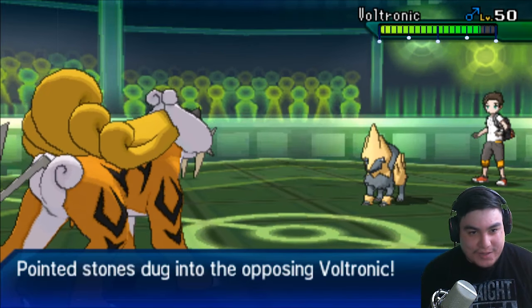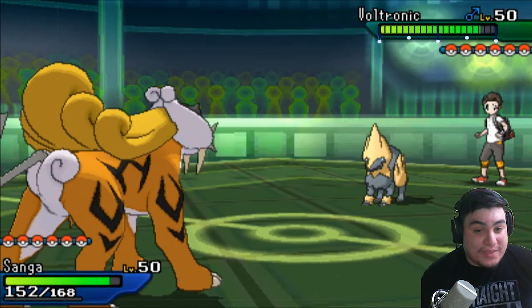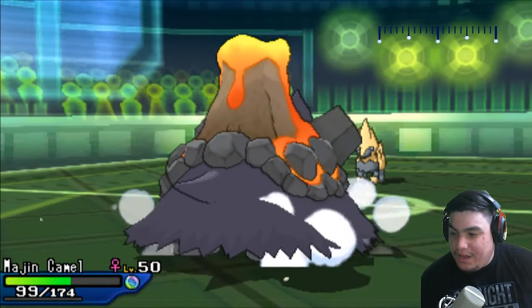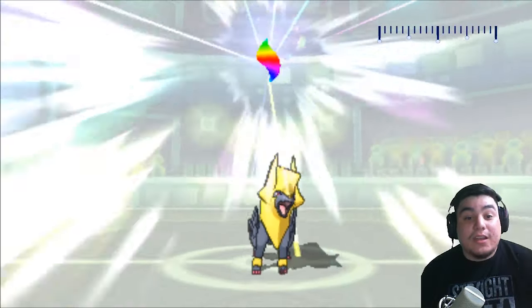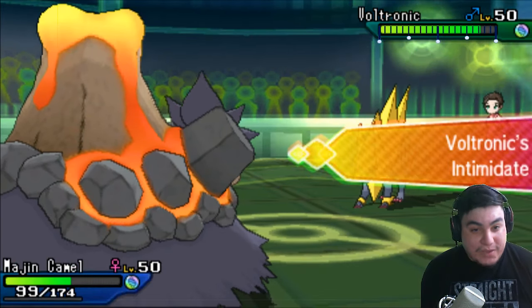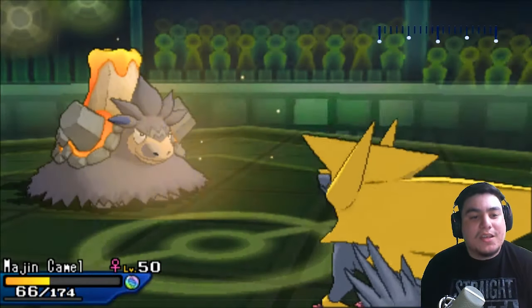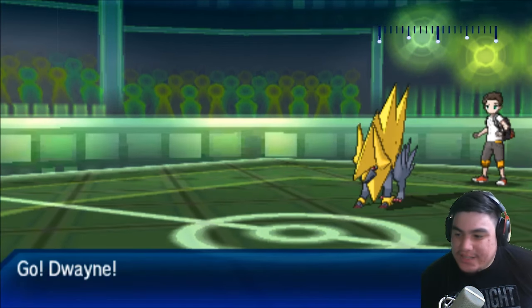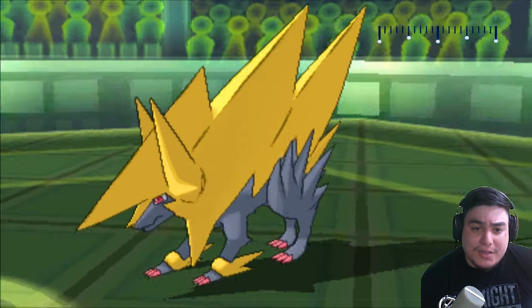I can freely volt switch after Raikou mega evolves. I felt free to Thunderbolt here, and I gave him the chance to switch in. I honestly did not think this was a big deal — I knew he could go into something like an X-ray, but I didn't think it would be a game-breaking play. My thinking was he has HP Water, so I go into my Mega Camerupt, and after the HP Water I can pivot out into Serperior. But he goes directly for the HP Water, and while it does limit my switches into Darmanitan, Darmanitan is also on a timer with rocks and Flare Blitz recoil.